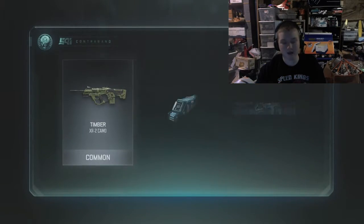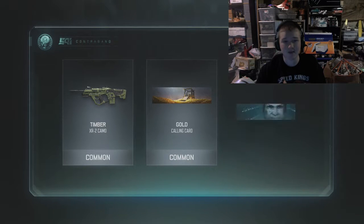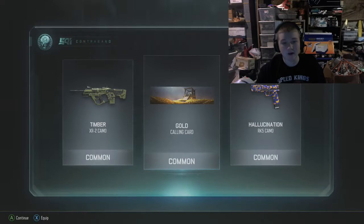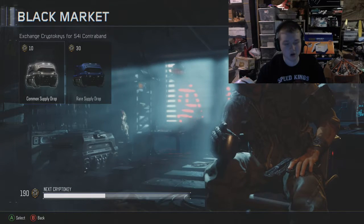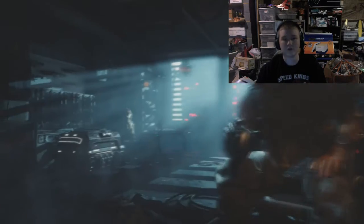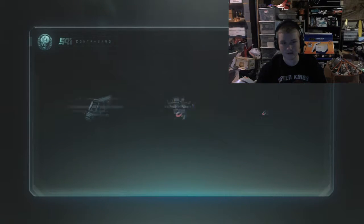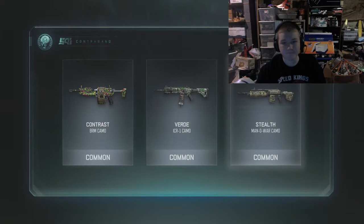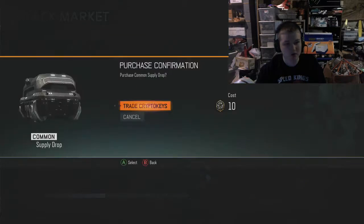Now as you can see, last time I had 200 keys and this time I now have a hundred - I had 250, so that's basically five more cases or supply drops. I like that calling card. Nothing too good there but we're getting a lot.